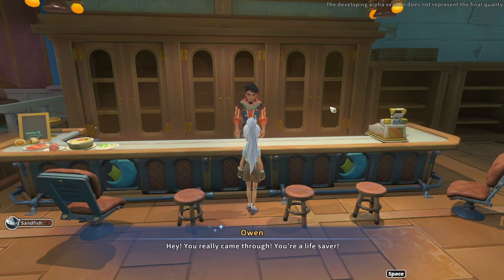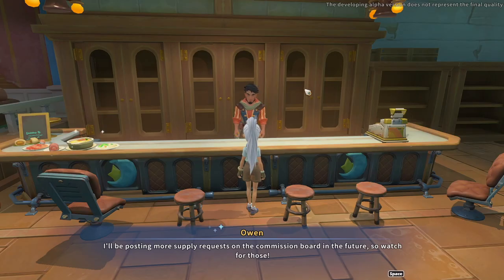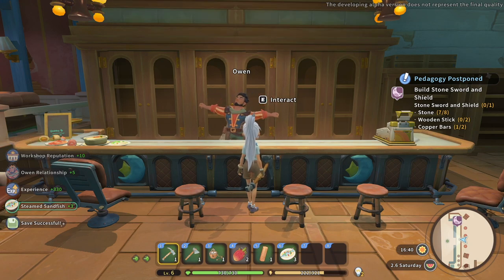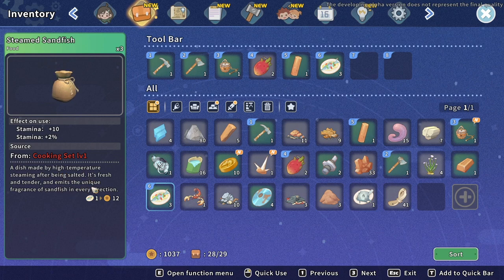Owen says: 'Hey, you really came through - you're a lifesaver.' He gave us steamed sand fish. This dish is made by high temperature steaming after being salted - it's fresh and tender and emits the unique fragrance of sand fish. You get plus 10 stamina and plus 2% stamina. That's actually really good.